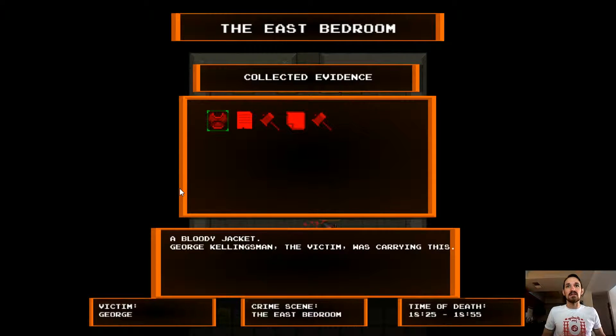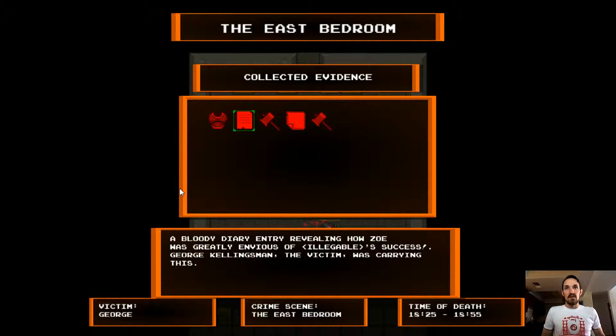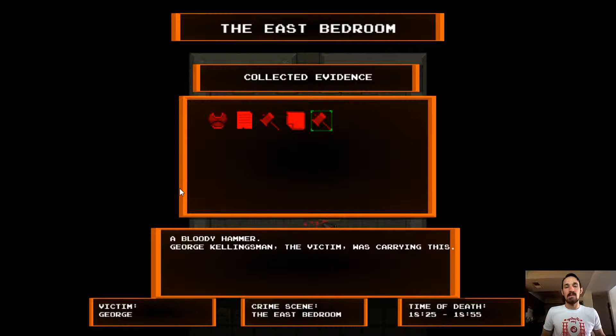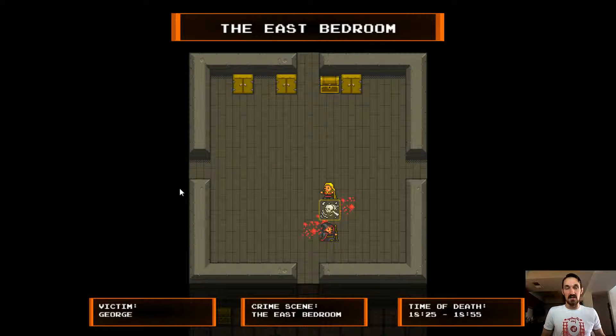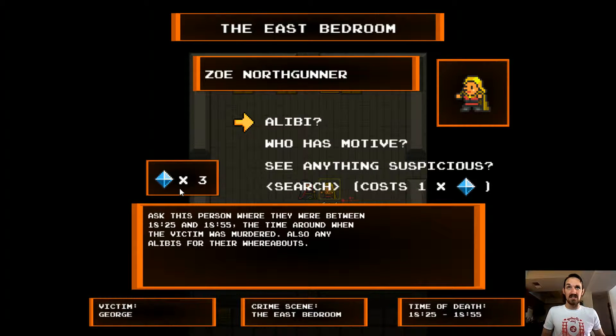Let's check these out. A bloody diary entry revealing how Zoe was greatly envious of somebody's success. George — very interesting that Zoe was so envious. And who found the murder body? You're Zoe. Oh, fuck.